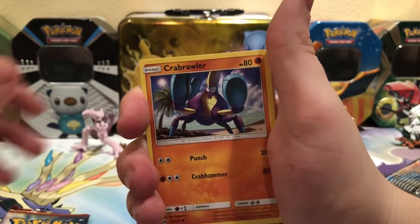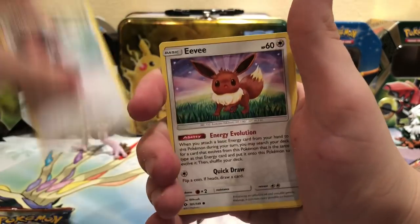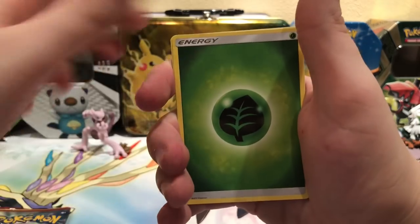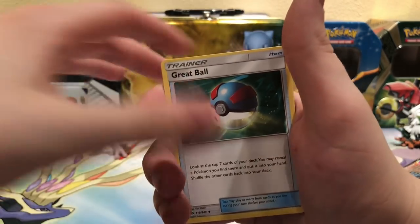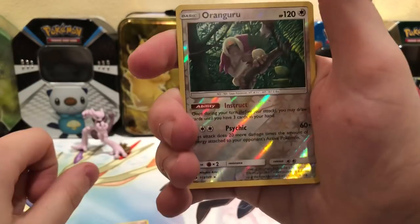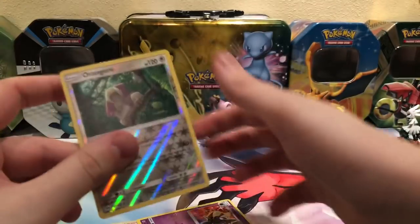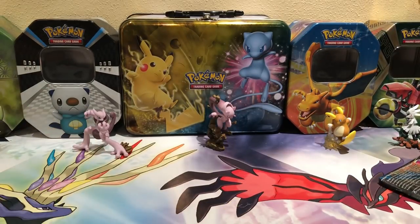So there's a Krebrawler, Sandile, Woollen Meowth, Pickypeck, Eevee, Grass Energy, Great Ball, Passimian, Team Skull Grunt. The reverse is a Rangaroo, and that is a Rare. And the Rare of the pack is a Cosmolum — super happy because they reprinted it.